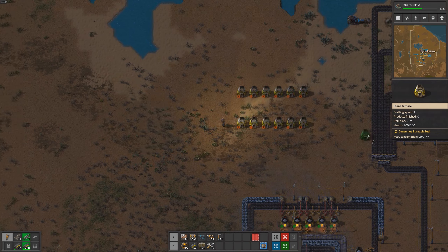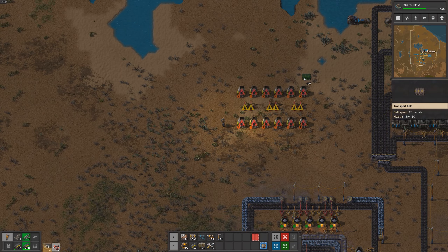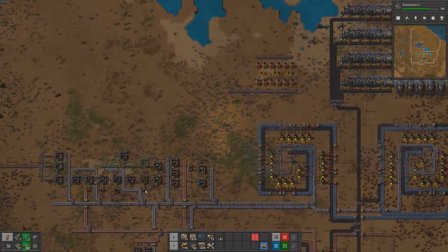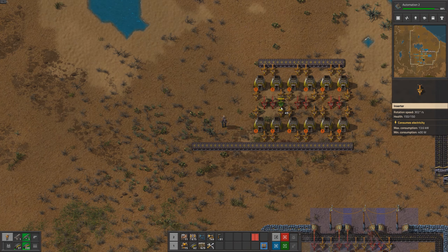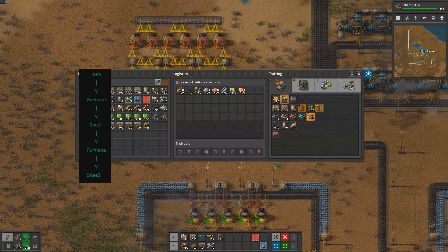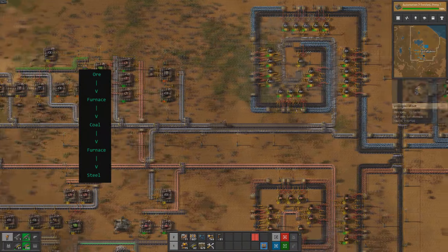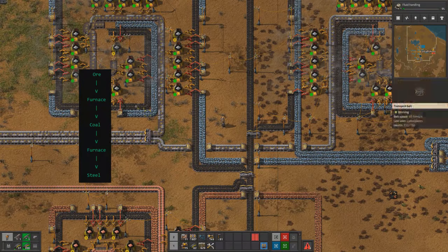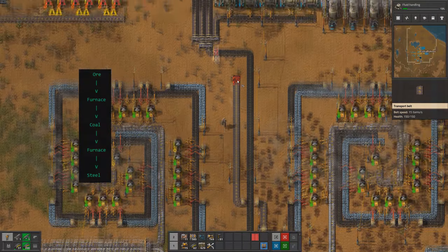Crafting steel is a crucial part of our factory production. Steel is made from iron plates in furnaces with the addition of coal, and the resulting steel plates are used in the creation of a number of important items, including engine units. Engine units are necessary for advanced technologies like trains and oil processing. Without steel and engine units, our factory would be unable to progress further. We are currently researching advanced electronics, which will enable us to create more advanced machines and processes that require steel and engine units.